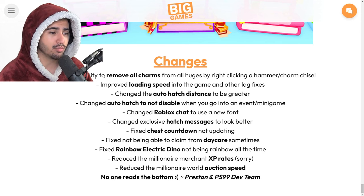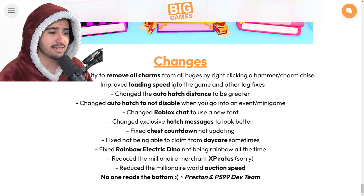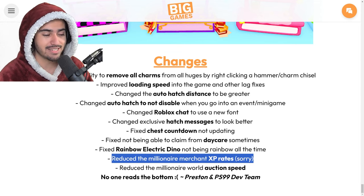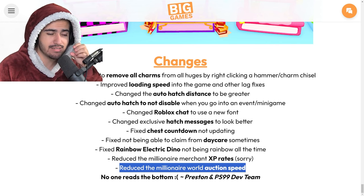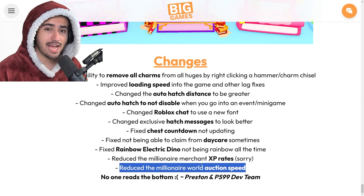They also added the ability to remove all charms from your huges by right-clicking a hammer or charm chisel, which is really good — another thing we really needed in the game. They've also apparently improved the loading speed into the game as well as other lag fixes. They've also reduced the millionaire merchant XP rates — at least they didn't silently nerf it this time. And they also reduced the millionaire world auction speed, so I assume the auction timer is now longer, maybe 15 minutes instead of 10.